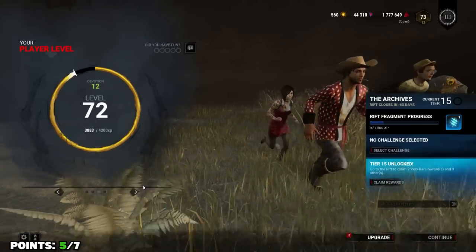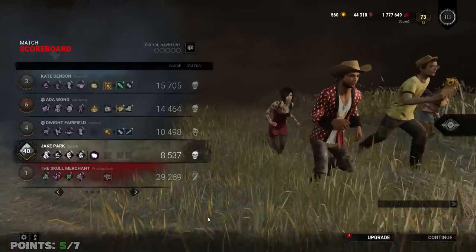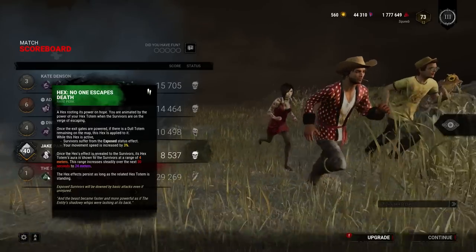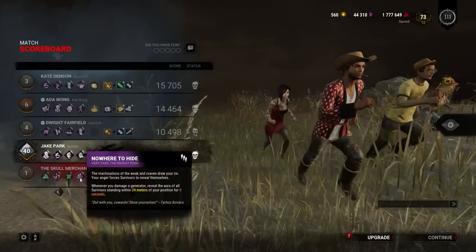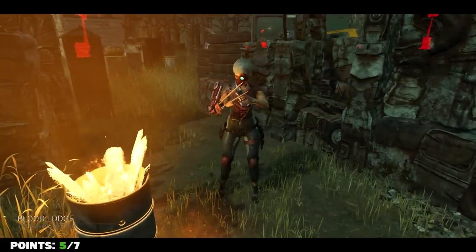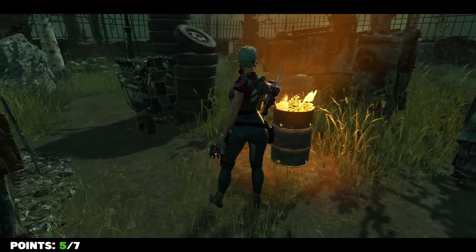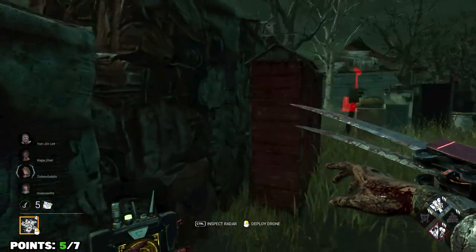This game sucked — I got tunneled until death hook and then she clapped everybody with devour hope and we lost pretty quickly. I kind of forgot to record the part where I was looking at the build, but it was no ed, undying, devour, and nowhere to hide — which is pretty strong, but with no add-ons. We are on the Blood Lodge. I guess the fact that this build being very strong is countered by the fact that there are no add-ons.